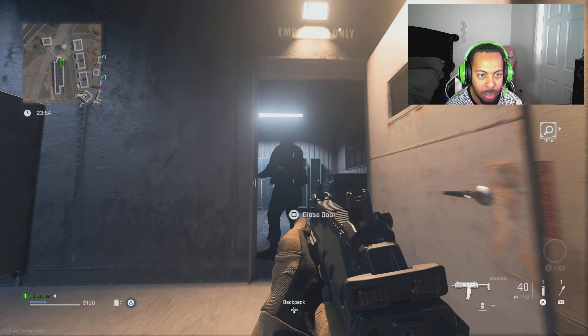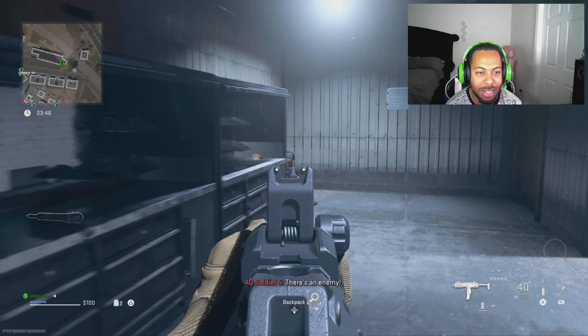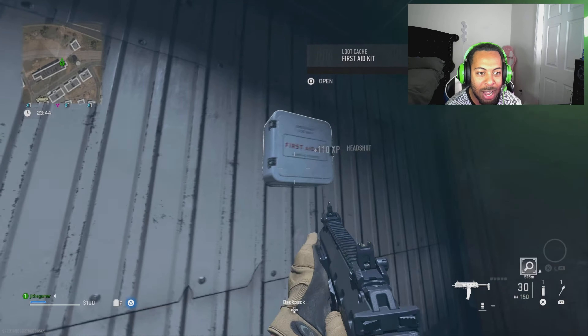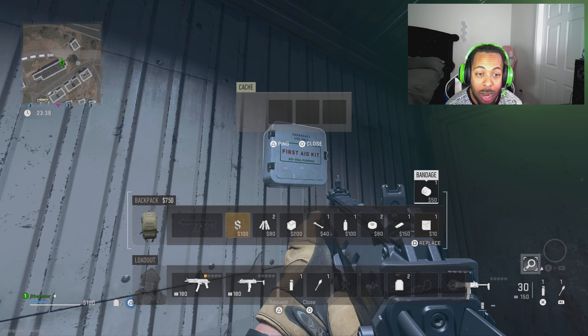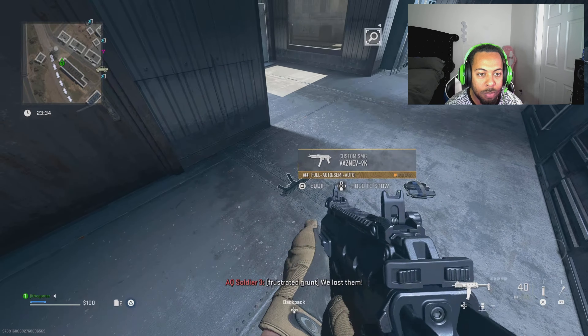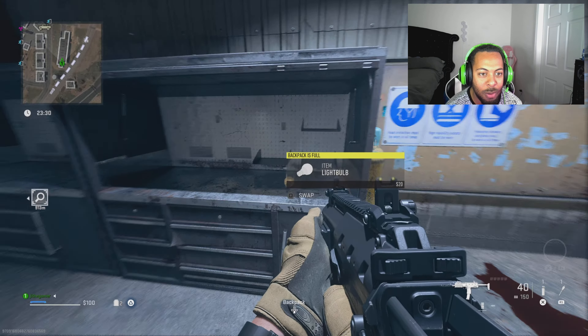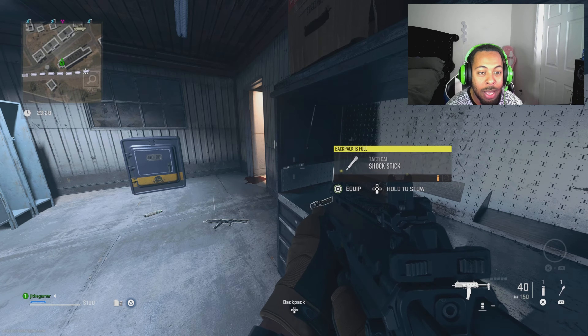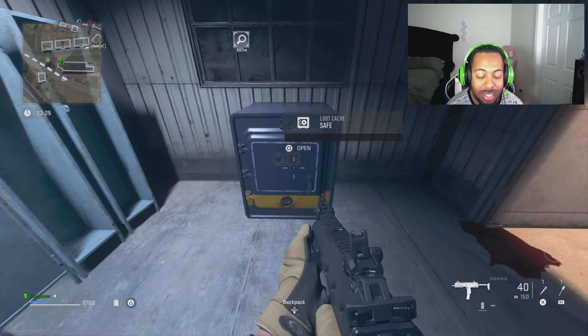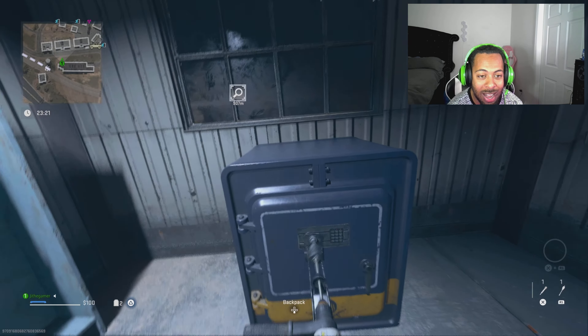Right here there's going to be a guy waiting — I take him down. Going inside, it looks like there's another guy — I drop him too. Make sure you get all the loot. I'm probably going to switch my weapon. There's a guy outside right now — pick up all the loot. Make sure you guys pick up everything.